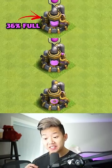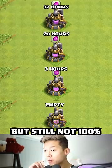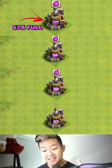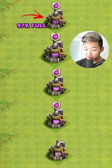At 20 hours, it's 36% full. At 37 hours, it's brimming full of elixir, but it's still not at 100% — it's 67% full. At 54 hours, it's 97% full.